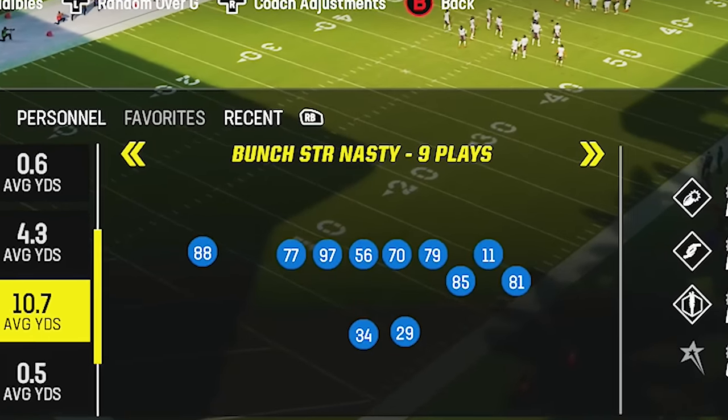Gun Bunch Strong and Gun Bunch Strong Nasty, as well as any formation where the running back and three receiving options are to one side of the quarterback, have been extremely meta in Madden. The reason is that it turns off match rules associated with quarters, palms, cover six, and cover nine. However, those last two coverages have some hidden tricks, because today's video is going to break down the rule set and the trick of hook zones in cover two base defenses.